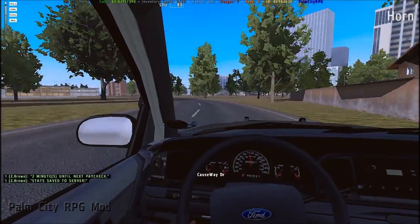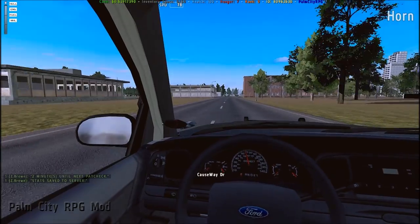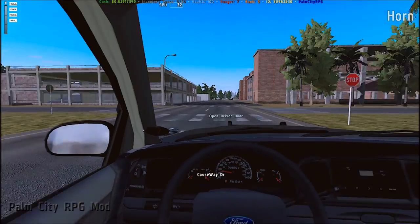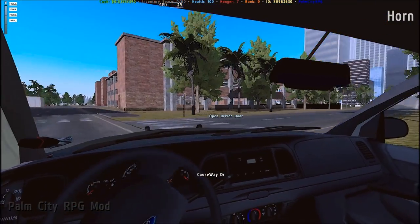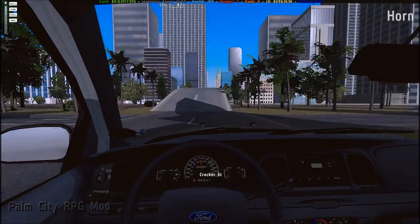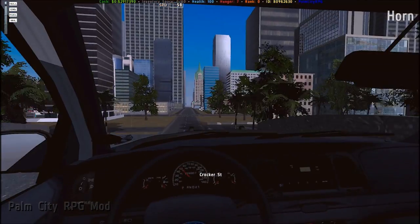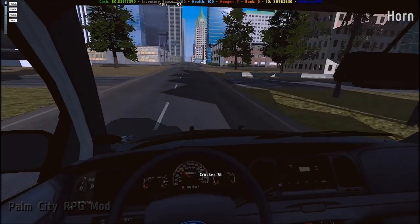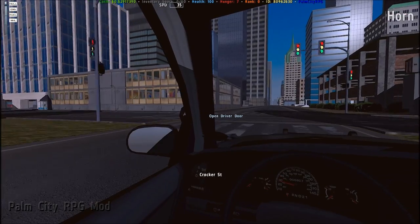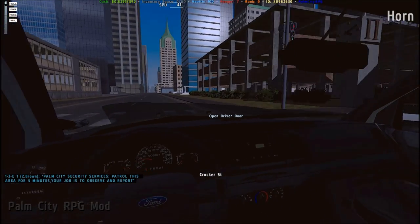I'm going to show you what it's like security-wise. Again, when you're on the server you can only be security when there are at least five civilians online. Right now we're just showing you the perspective of the profession. Security's job is to observe and report — keep that in mind. Palm City: patrol this area for five minutes, your job is to observe and report.